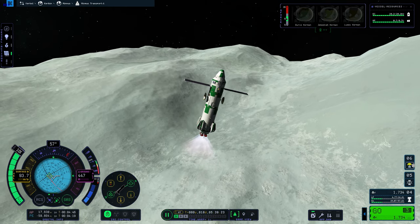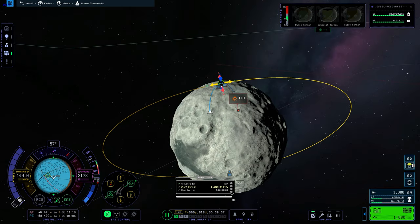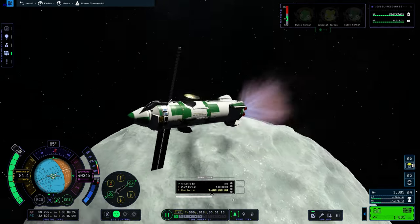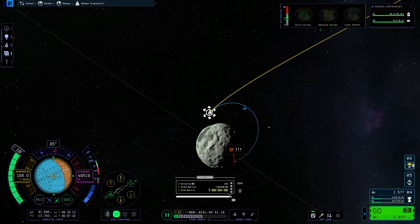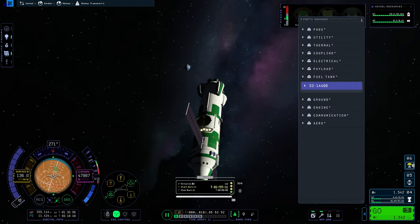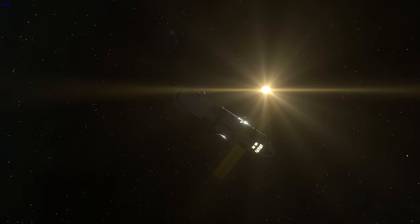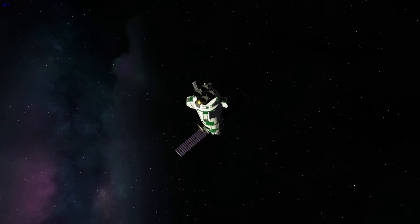Retracting those landing gears and ascending from the hilly terrain of Minmus. Now I'm just planning a maneuver node to get to orbit. Now we are in orbit of Minmus, and we can begin our burn back to Kerbin. What a beautiful shot — the star Kerbol in the background looks amazing. Those lights look so good; the lighting is amazing in KSP2.